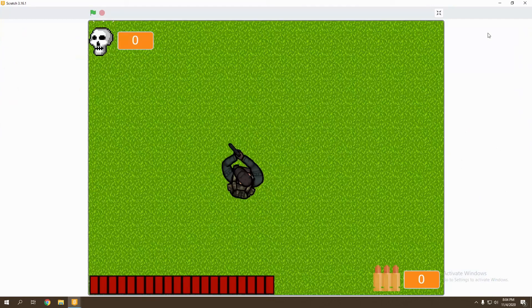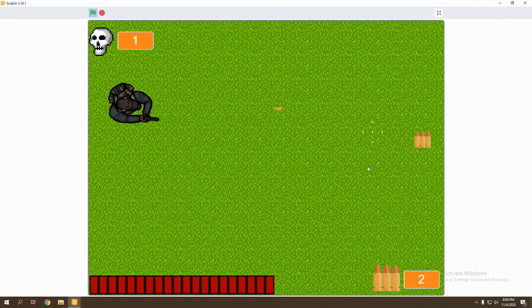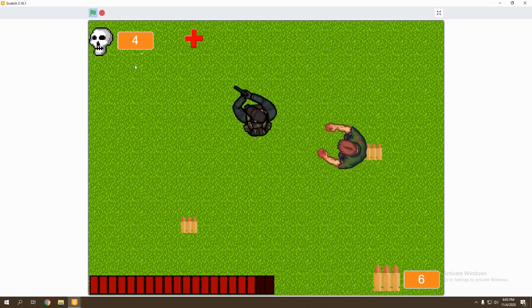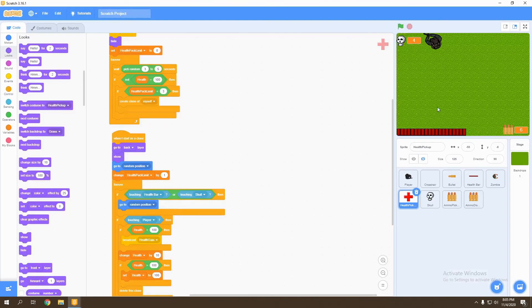Let's go ahead and test what we've just created. We click the flag — we've got some ammo, pick it up and shoot. Our ammo decreases every time we shoot, and once our ammo is finished we can't shoot anymore. We can get eaten by some zombies, our health decreases, and every time we kill them our kill count goes higher and we can heal ourselves. So that is it for this episode — thank you for watching.